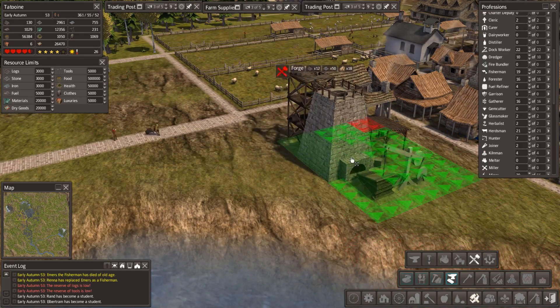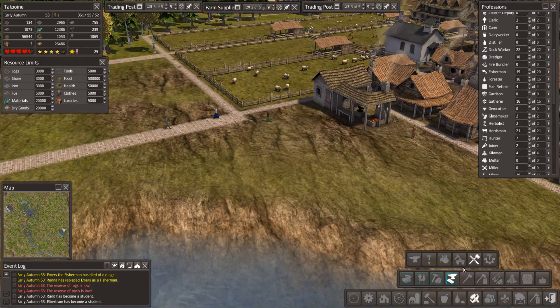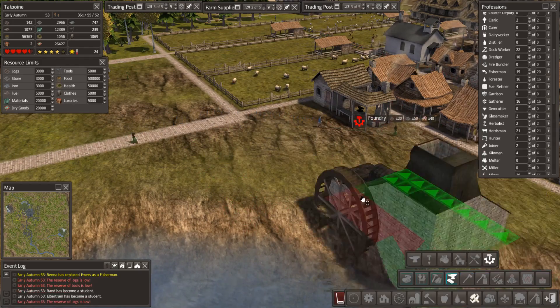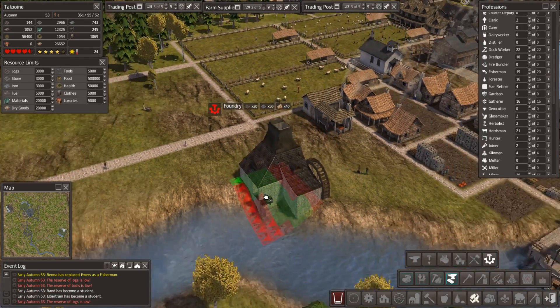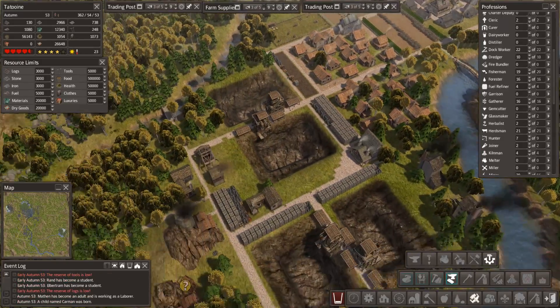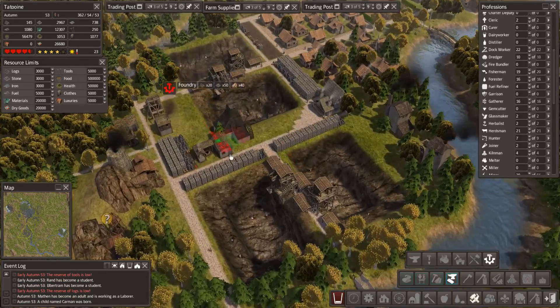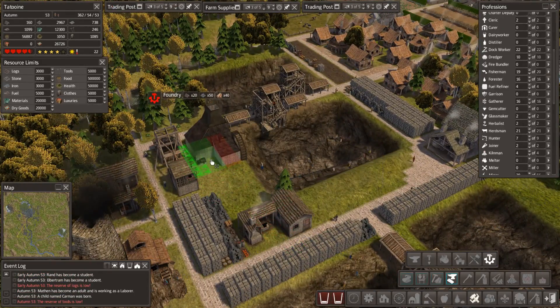Good lord. Oh, we want some of this going on. And where's this going? This is going down in mineral land down here. I'm thinking maybe we want stuff like this in here or something.